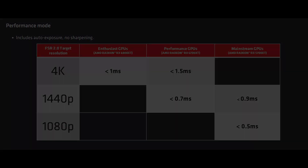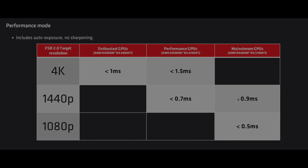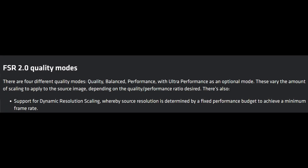However, the RTX card has 544 tensor cores versus the 6700 XT's zero tensor cores. But anyway, the best thing about FSR 1 and now FSR 2 is that fixed modes are not necessary at all — it can operate in a fully dynamic mode, adjusting to scene complexity to reach a frame target, like dynamic resolution scaling but without the same drop in quality.